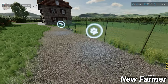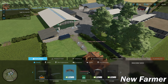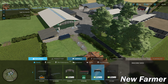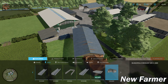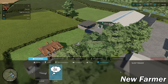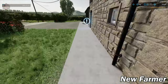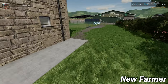Back in build mode — there is no sleep trigger at the main farmhouse but there are custom sheds available to place that rotate 360 degrees, a custom covered silage bunker that can be bought and placed, and a placeable sleep trigger. I like that the sleep trigger isn't pre-placed so you can put it wherever you want.